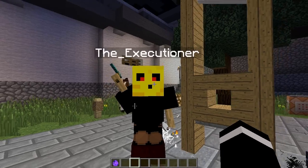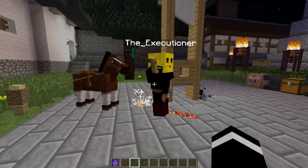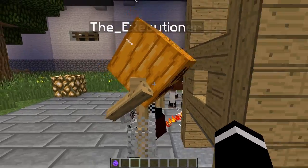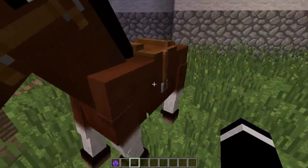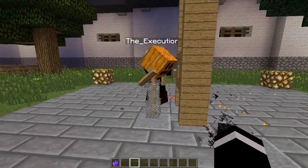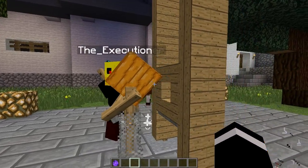There he is — here's the man himself. That's the executioner right there, the guy who's going to kill everyone. And there's our victim — that's the victim. Basically, when you kill, you get the head of the guy who created the mod, which is CityMap, and the victim, which is a pumpkin head.